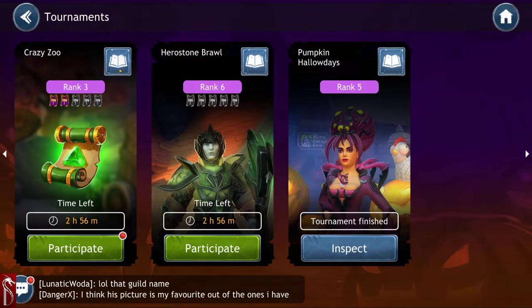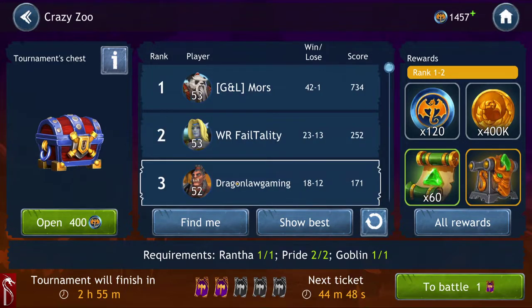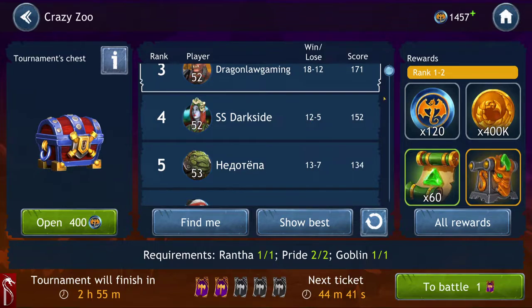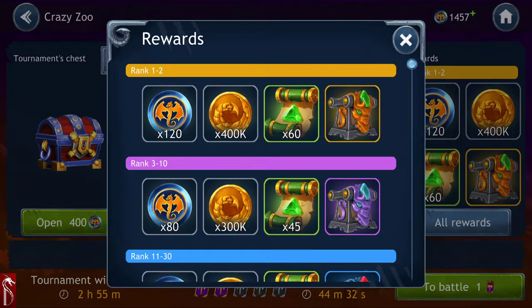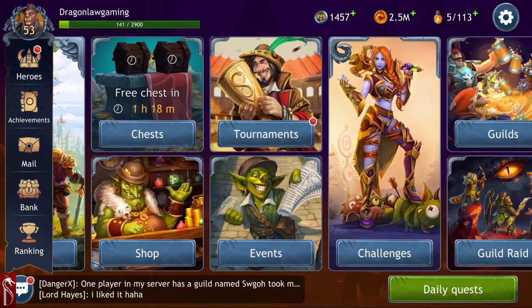I'm ranked 3 at the moment. I don't think I'm going to get any higher — the people in front of me are pretty well stacked. Ranks 1 and 2 get 60 scrolls, and then ranks 3 to 10 get 45 green scrolls, which is enough for one or two abilities at my level of 53. The green ability scrolls are crazy expensive and crazy hard to get.